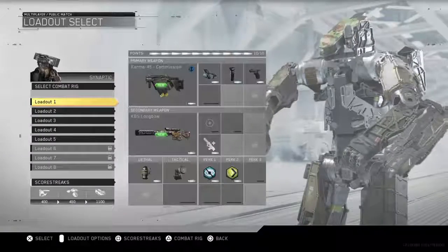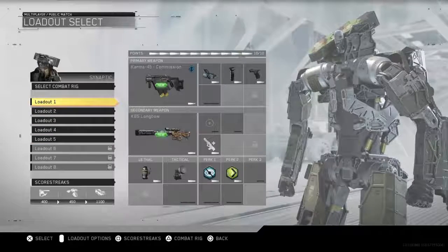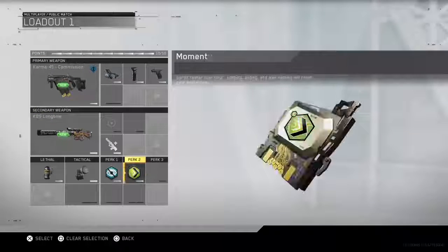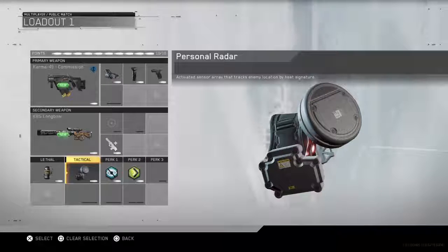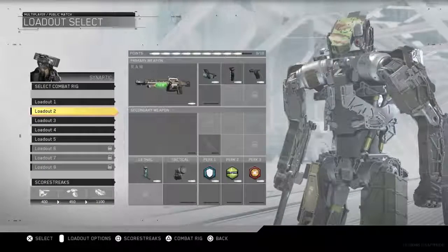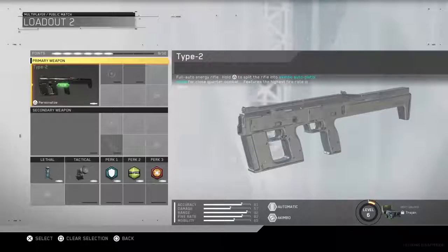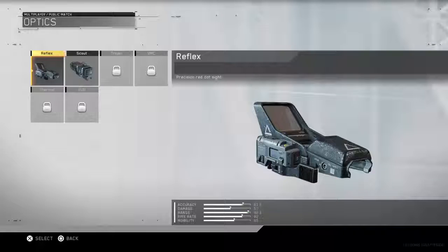Let's go to the classes and show you the ones I've been using. I've been doing a lot of sniper gameplay, using snipers as secondary weapons. Here I have the Karma with a reflex and foregrip. The perks are Momentum and Blind Eye, plasma grenade, and personal radar — that little sensory radar I could not remember the name of. I'm going to switch this to the Type 2 class.